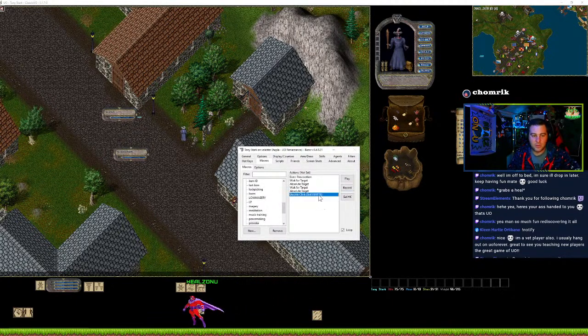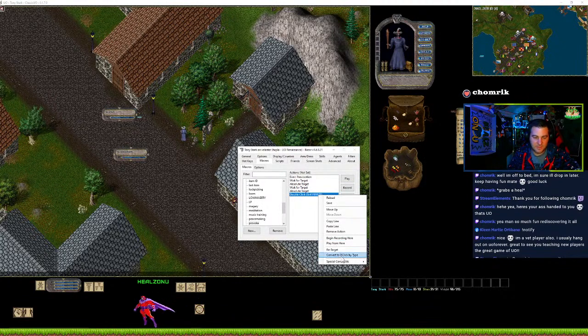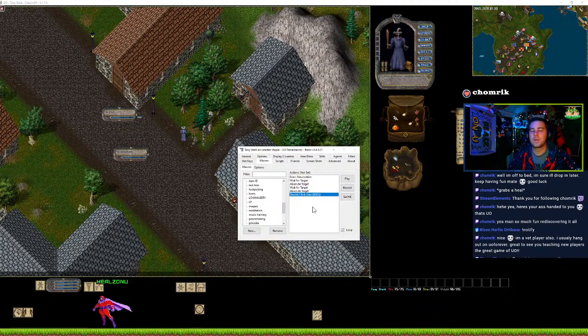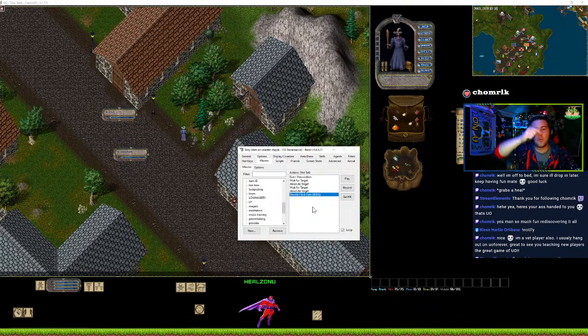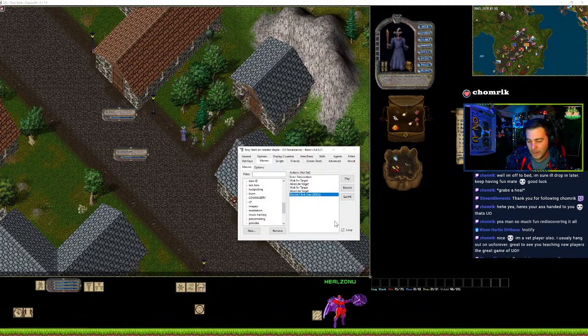All you're going to want to do is double-click the lute, put it in your macro, and then that will automatically have the macro choose the new lute whenever one breaks. So that's really helpful.